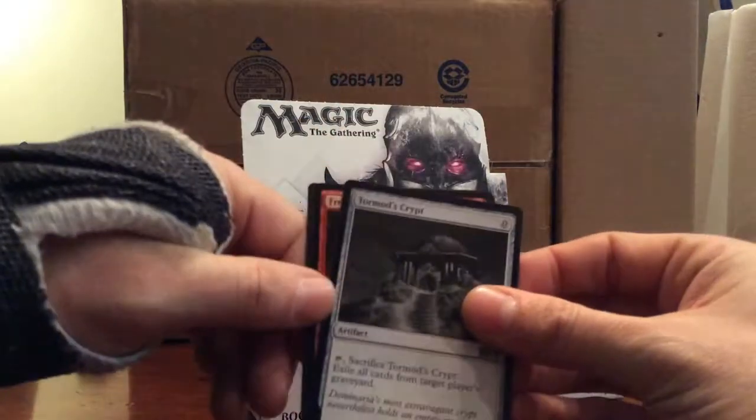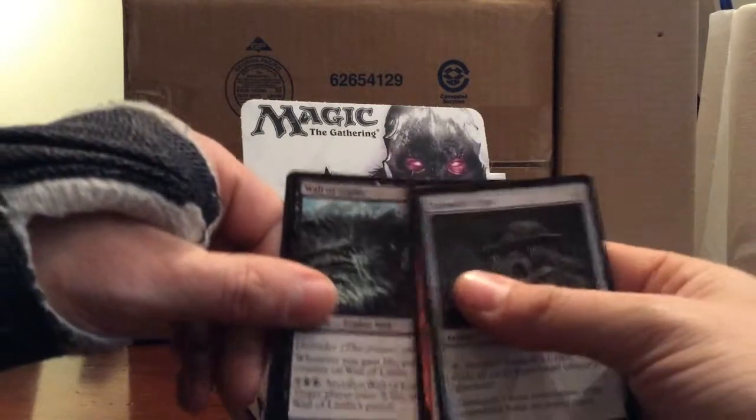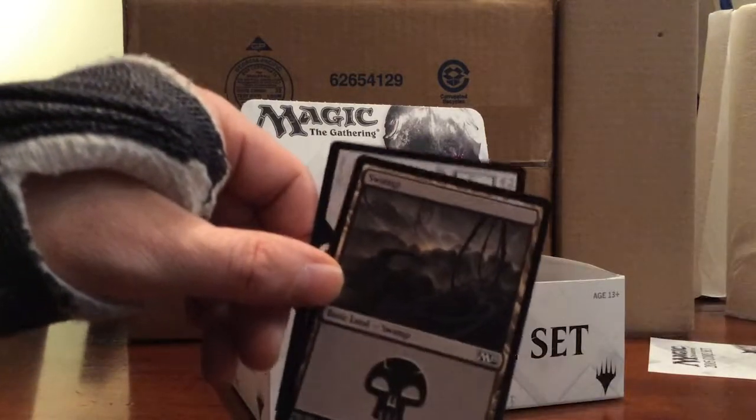First uncommon is Tormod's Crypt, Frenzied Goblin, and Wall of Limbs. Our rare is another Obelisk of Urd - no reason to go through that again.